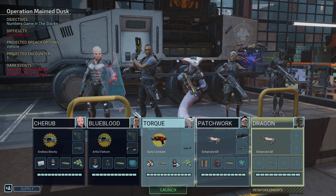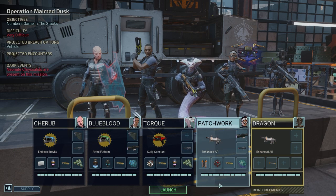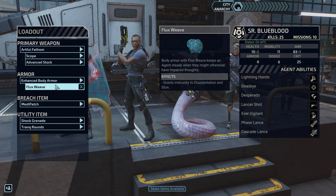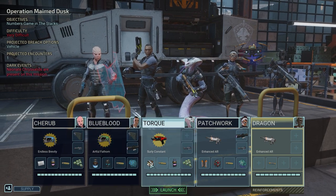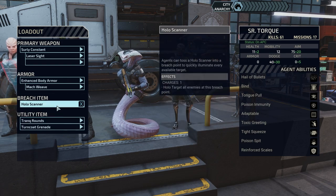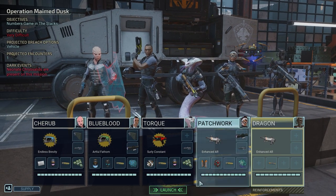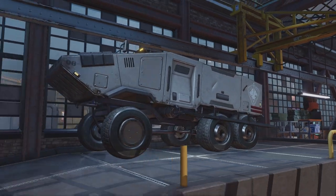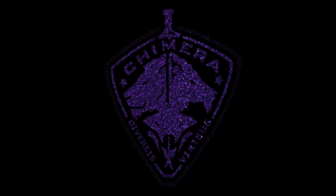We've got TurnCrow Grenades and TrankRounds across the entire squad. Blue Blood has the Flux Weave, which grants immunity to disorientation and stun — quite nice. We've also got a Hall Scanner for breach, TurnCrow Grenade, and Mach Weave for extra dodge. I think this is a fairly solid setup. Let's get out there and see what we can do. Hopefully we'll have a couple of mechs to play around with, given that Patrick is on the squad.